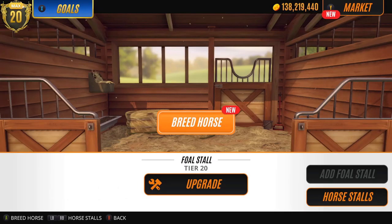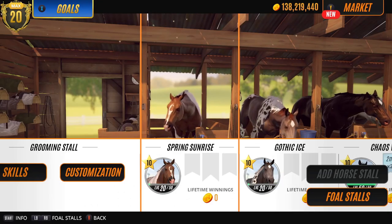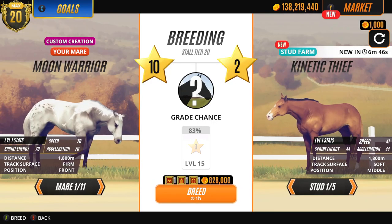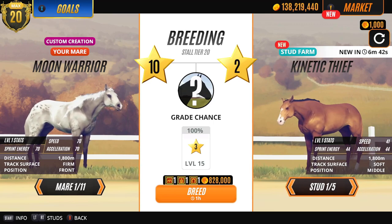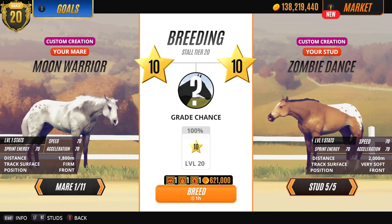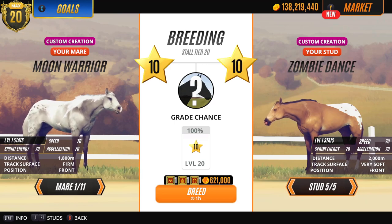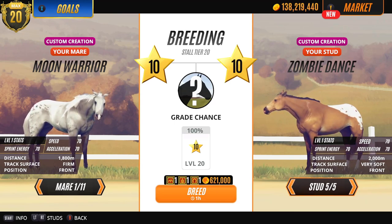So let me check my stud and breed you again young lady, and you better give me a level ten horse this time or that'll be trouble. Zombie Dance - this is my new custom. I really like him. He's another blanket.